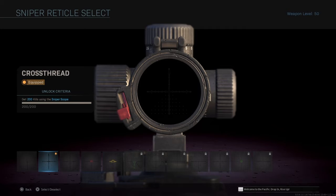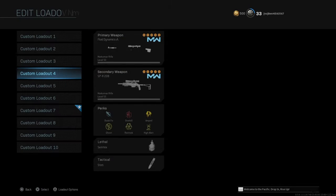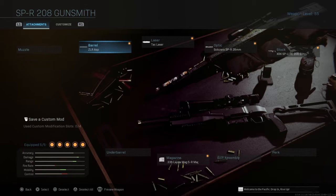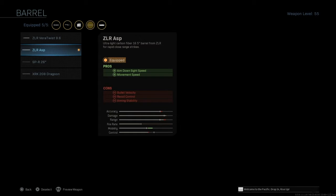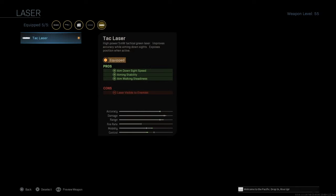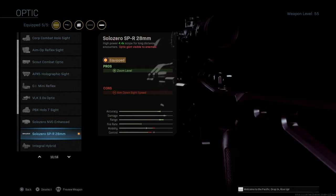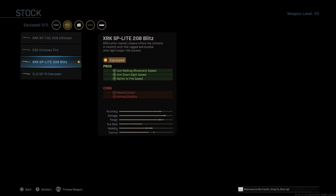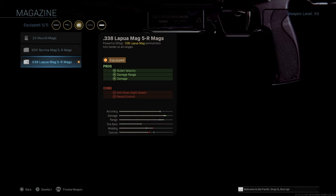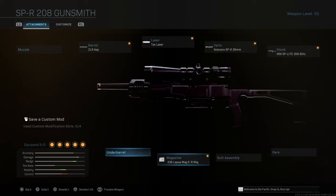Now we're gonna jump to the SPR loadout. We got the ZLR barrel for ADS and movement because it's the shortest barrel. For lasers, the Tac Laser. For optic, the sniper optic. And for stock, the XRK Magnum with Lapua mag.